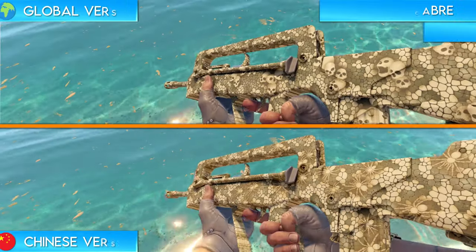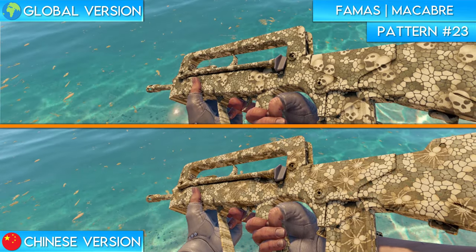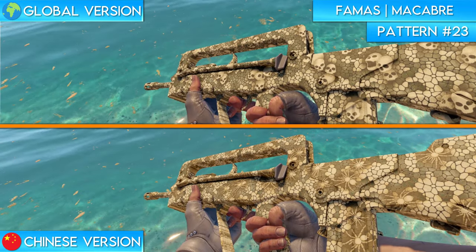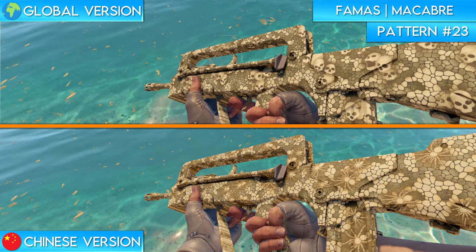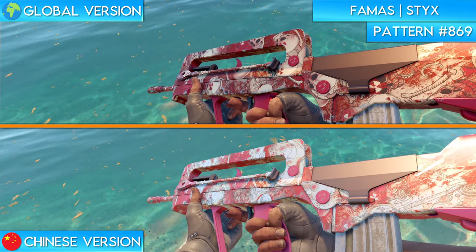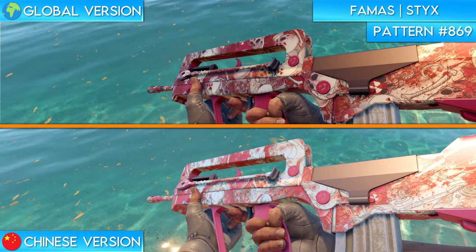Next up we have the FAMAS Macabre. This might actually be my favorite change on the whole list. The global version of the skin features mini skulls all throughout. The Chinese version of the skin, however, changes all of the skulls to spiders, which I actually think adds a lot to it. Macabre means disturbing, and I know there are some people out there who are way more disturbed by spiders than skulls. Next up is the FAMAS Styx. The global version of this skin features skulls all over like many others on this list, and much like those, they again redesigned the skulls as gas masks for the Chinese version of the game.